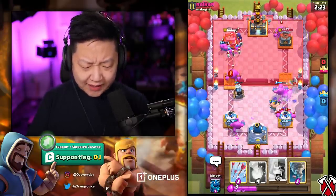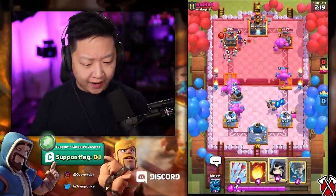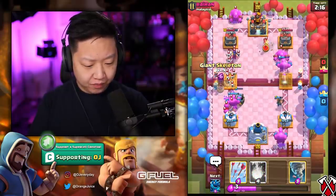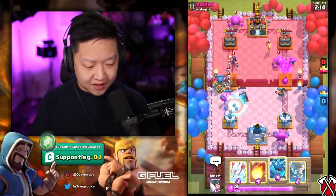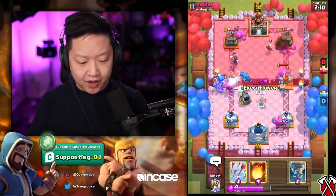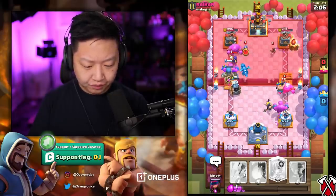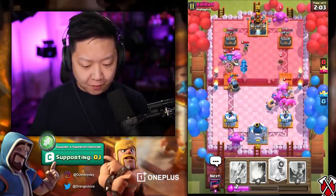He used Lightning on my Magic Archer — you're joking, this is best case scenario. I'm gonna do a Giant Skeleton just to save my Sparky — that's ridiculous. I'm gonna do another Executioner on the right lane because that's gonna die to the Valkyrie, but that's free elixir at this point.